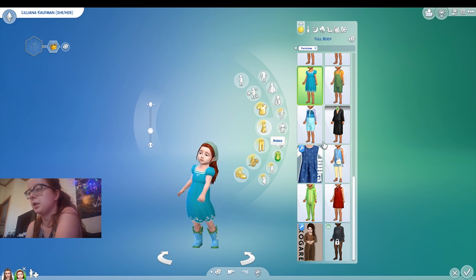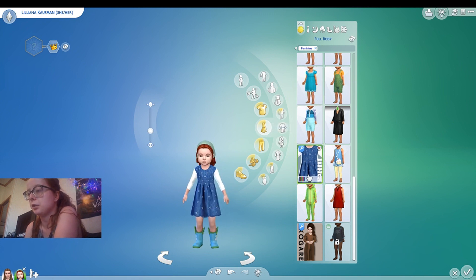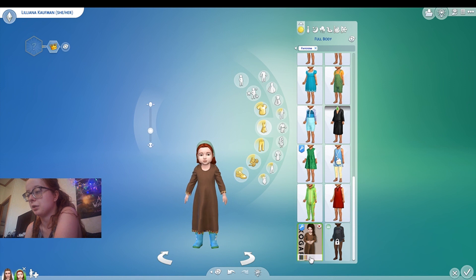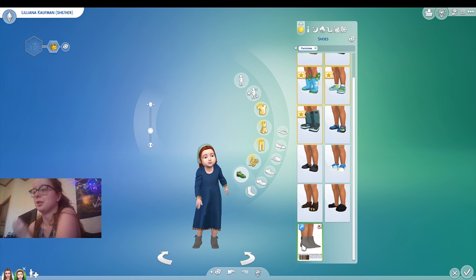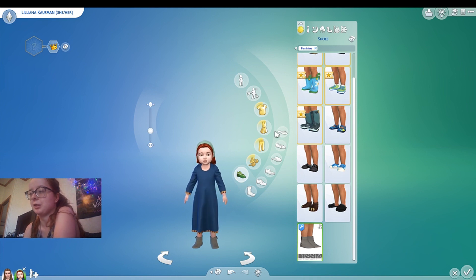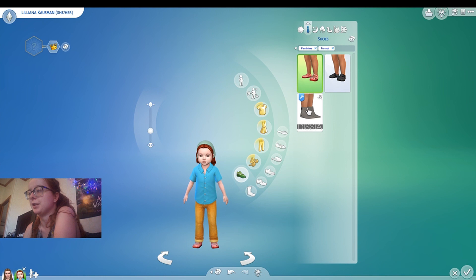And for her outfit, I do have a new one for her. But that's really cute with the green. I do have this one also, which looks kind of the vibe that we're doing. I think I'll do that one — and her shoes. Just the day I have the same hair — yay! Okay, I think she's done. She looks pretty easy and simple.